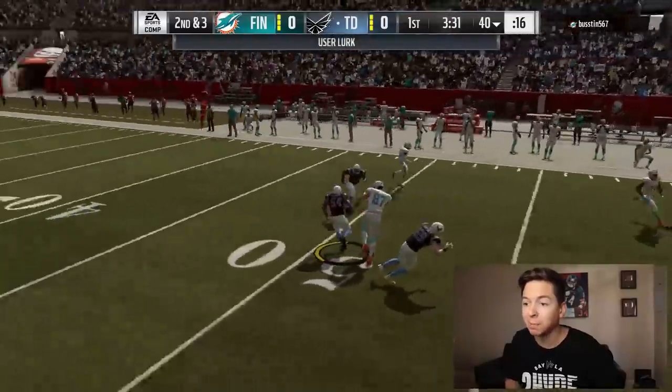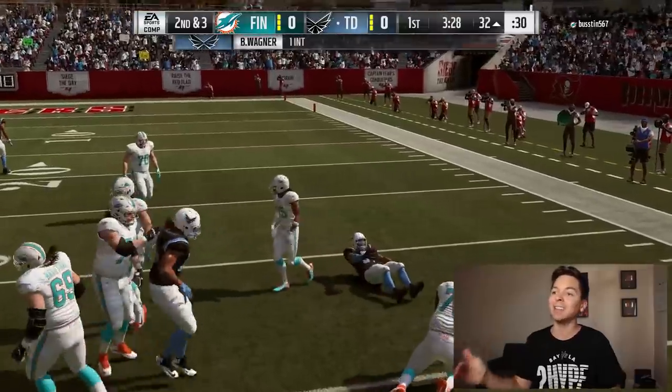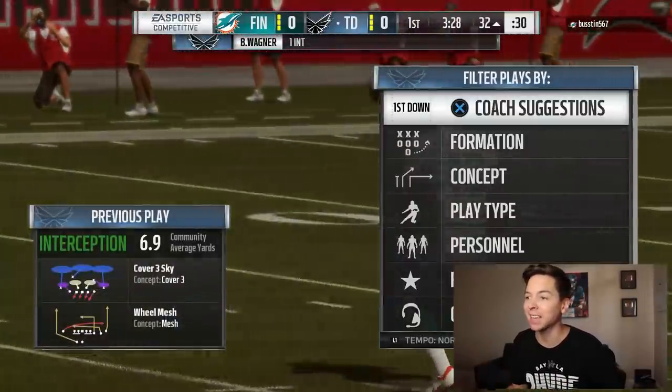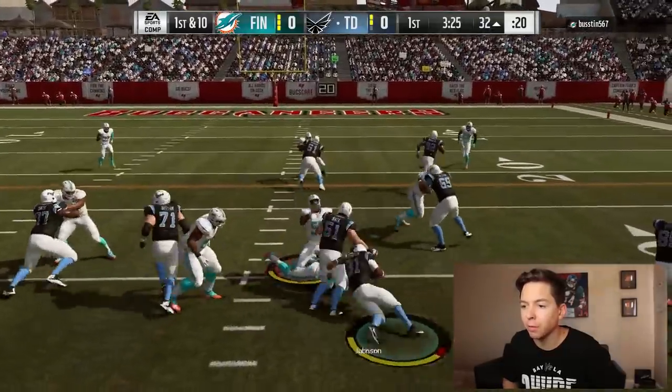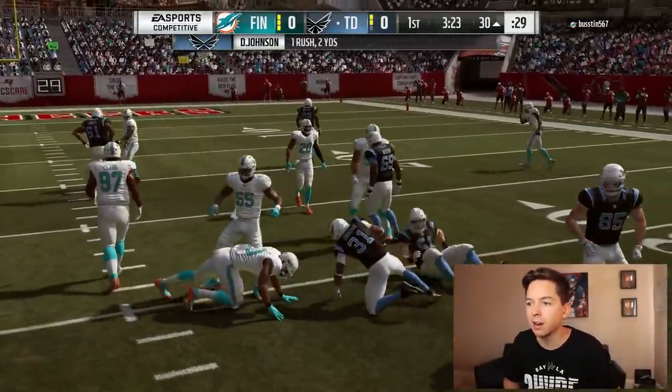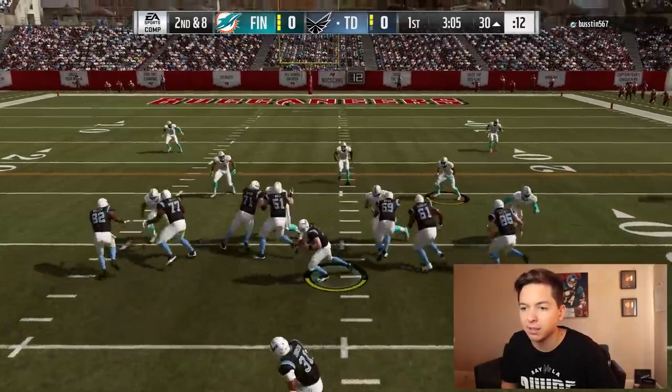That's going to be intercepted — that's Bobby Wagner. Let's go, we got blockers out in front. Wagner's finally taken down. That was a crazy pick. Now we got DJ back there. I'm excited to see what this card can do. We're going to go right up the middle on the first play. He got a couple yards there. Every year in Mutt, David Johnson just feels like one of the best cards to use.